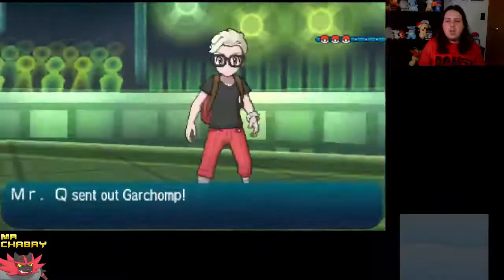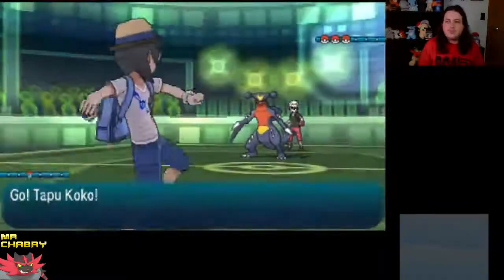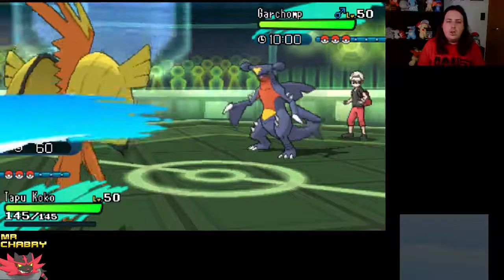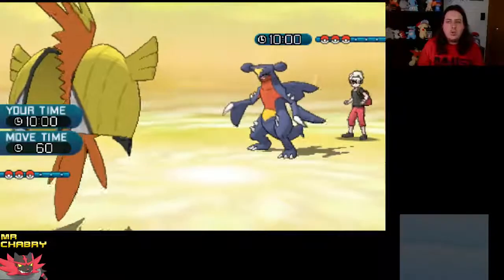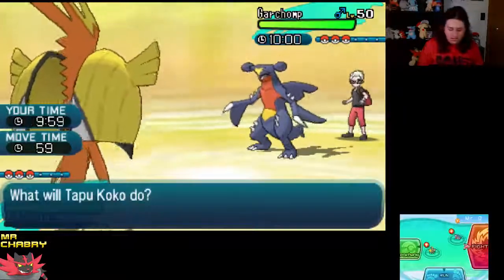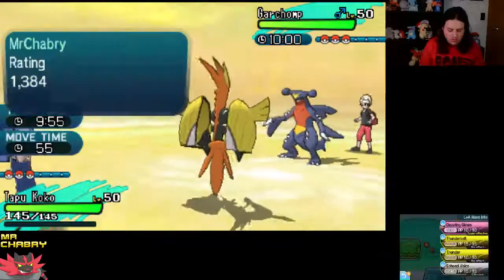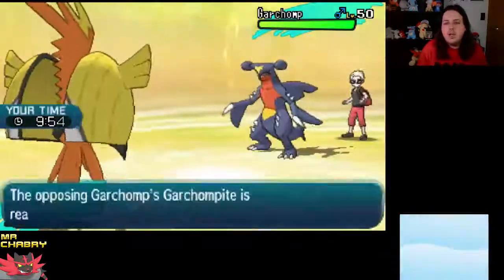Mr. Q has Garchomp. We're going to lead Tapu Koko. Hoping we outspeed — if we don't outspeed, then the whole team is going to be swept. We're going to just Dazzling Gleam and try to get as much damage as we can.